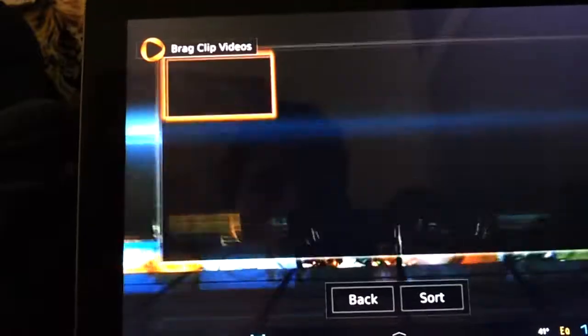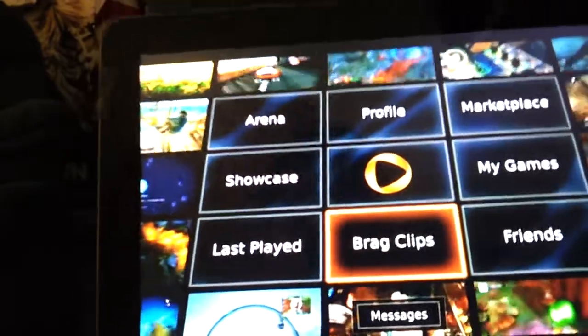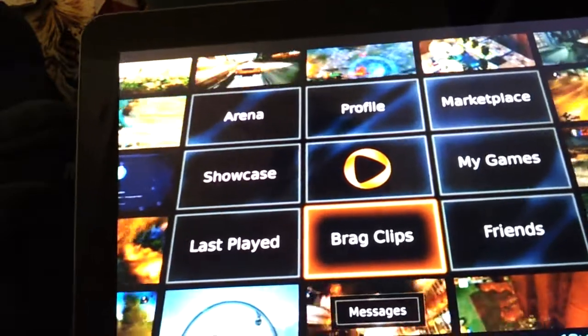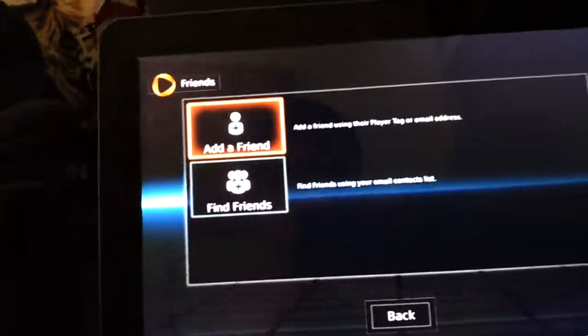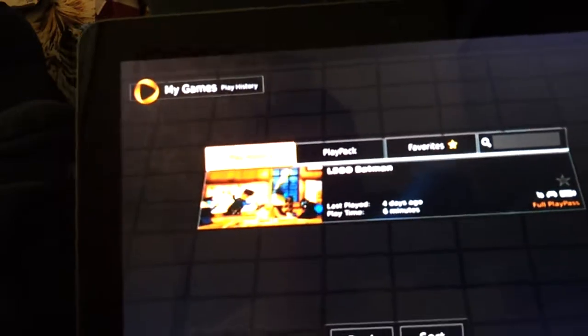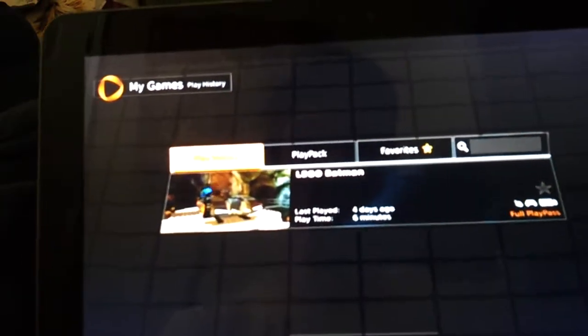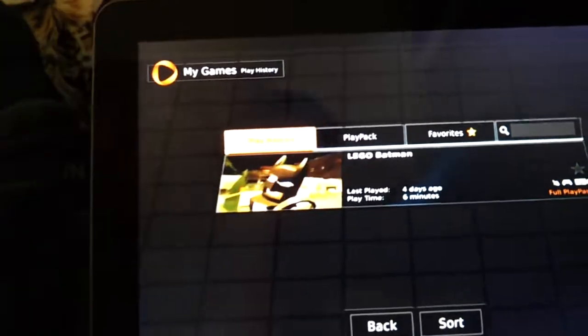Brag Clips — we don't have any brag clips right now. Brag Clips is anything we can record online that we may like, and I'll get to that in a second. Friends — if we have any friends online we can add or find friends. My Games — when you download the application for the tablet you do get Lego Batman for free, so you don't have to worry about that or pay for it.